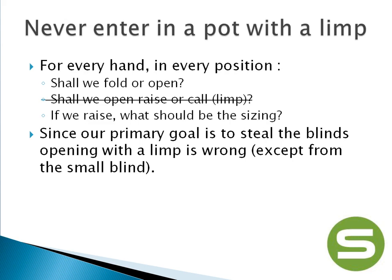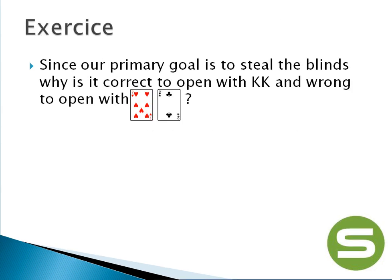So now we can simplify our model a bit. We have just proven that it's incorrect to open limp. Let's move on to a second quiz. Since we just proved that our goal is to steal the blinds, why is it correct to open with pocket kings but wrong to do so with 7-2 offsuit? Once again, put the video on pause — this one is a bit more difficult to answer, so try to figure it out by yourself.